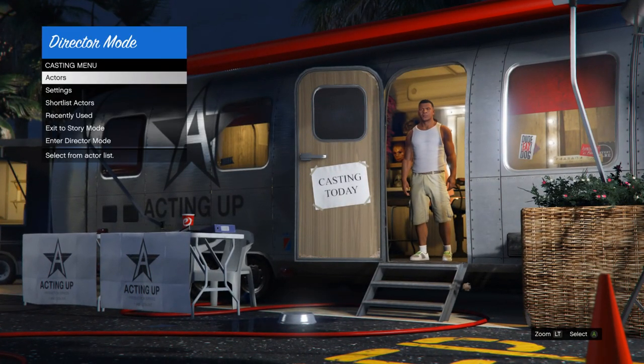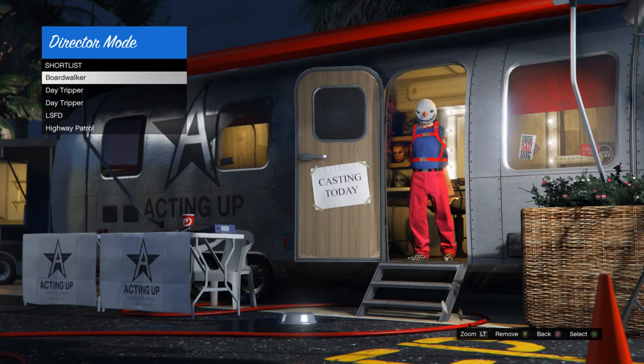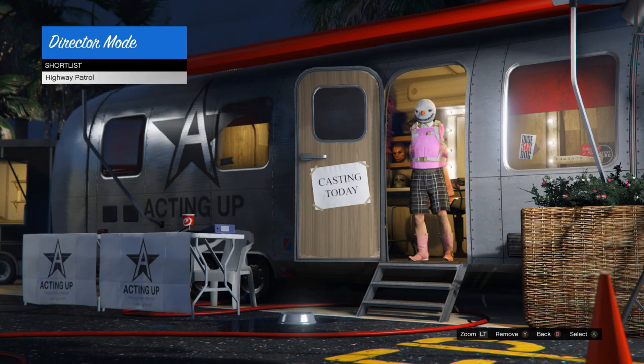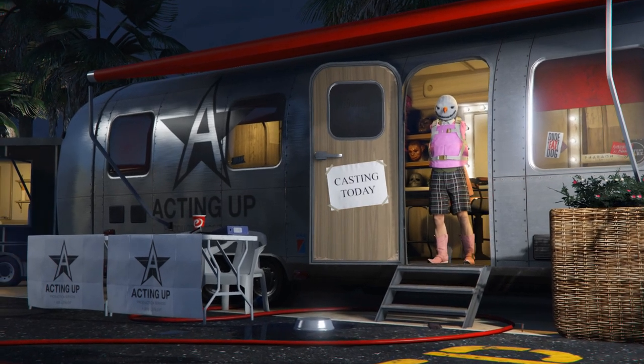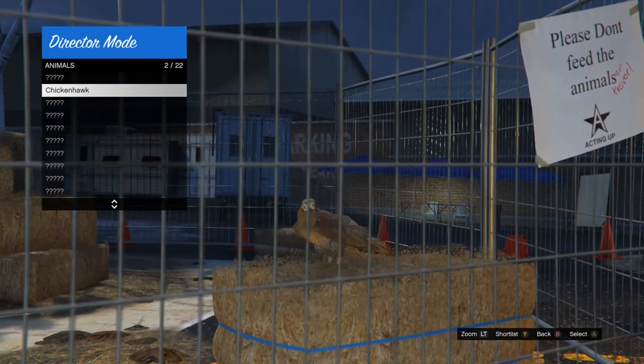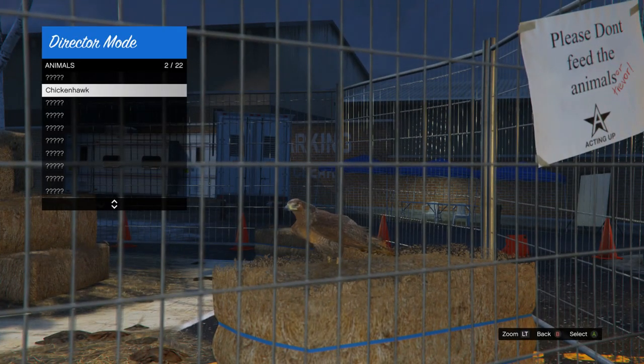Once you're in director mode, go to your shortlist actors and hit either Y or triangle to remove all your shortlist actors. Once you've got that, go to actors, then go to animals, and shortlist your birds — hit either Y or triangle to shortlist the bird you're going to be using.